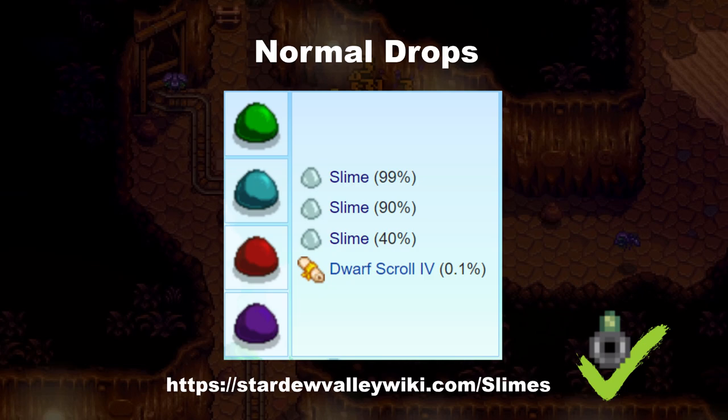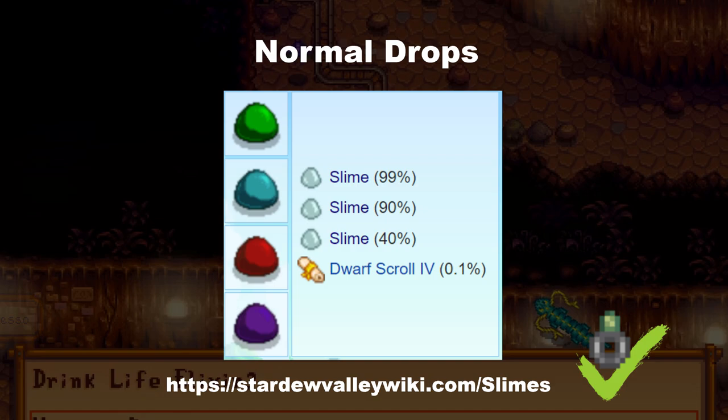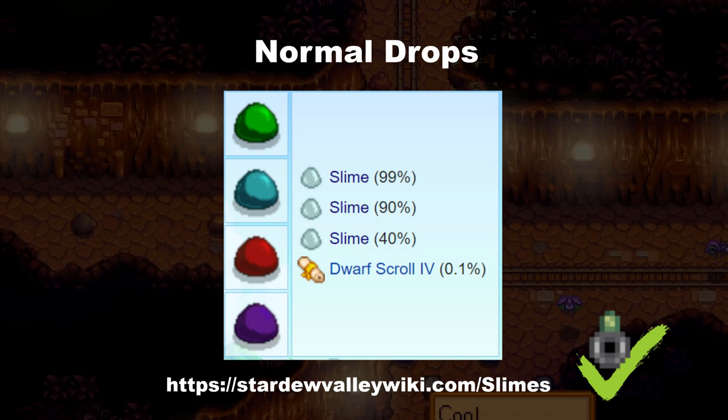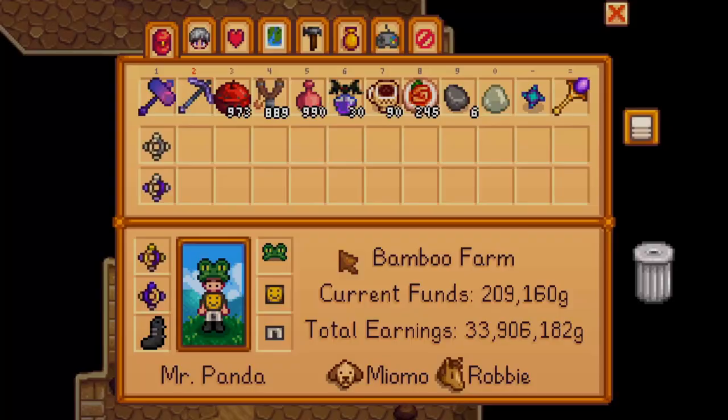Let's go through one example. When you kill a big slime you will always roll for the slime item 3 times with 3 different chances, and also roll for a dwarf scroll 4. This means you can get between 1 to 3 slime and 1 dwarf scroll. But with the Burglar's Ring you could get up to 6 slime and 2 dwarf scrolls. With a pink cake inside, you're guaranteed to get 2 of those with the Burglar's Ring. There's also a chance for a prismatic shard or diamond if you've reached the bottom of the mines, but you'll never get 2 of those with the Burglar's Ring.